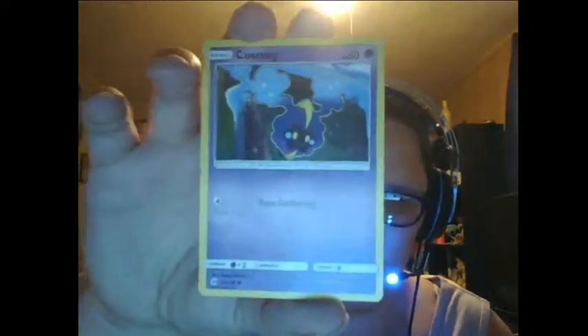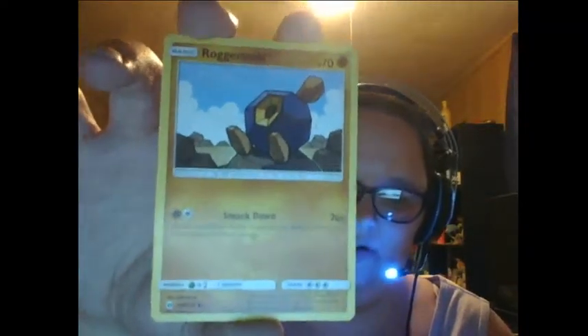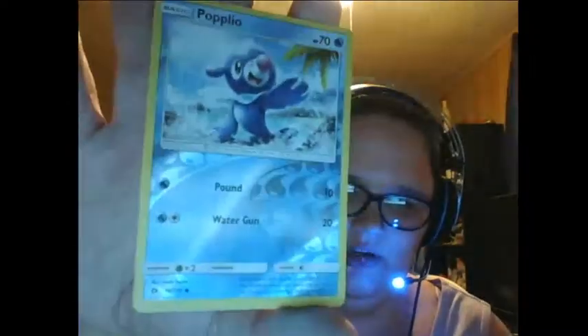And then we got Cosmog, which has Dust Gathering — pretty Pokemon at least. And then we've got Roggenrola — however you say it, I don't know — with Smackdown. Be glad I can even say any of these names because all I do is play the video game and they don't say the names in that. Next one is Popplio, it has Pound and Water Gun, and it's holographic and pretty — I like the holo.